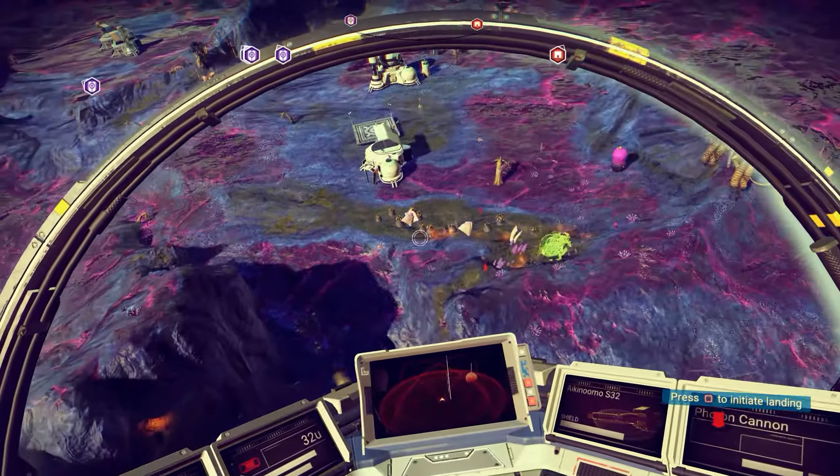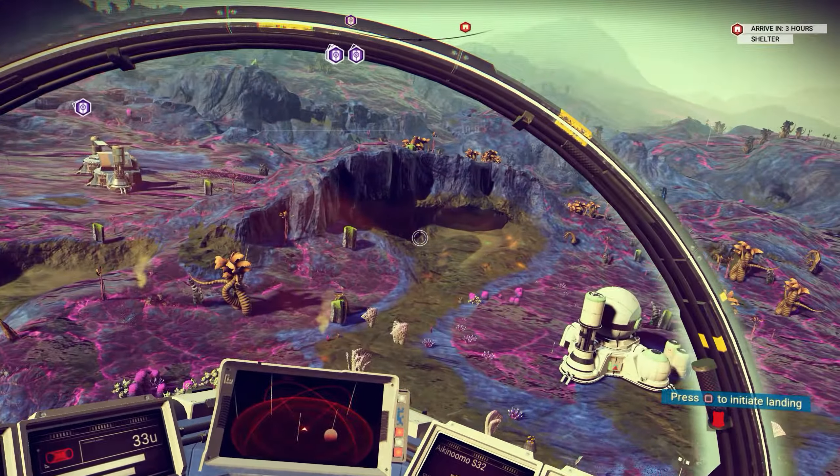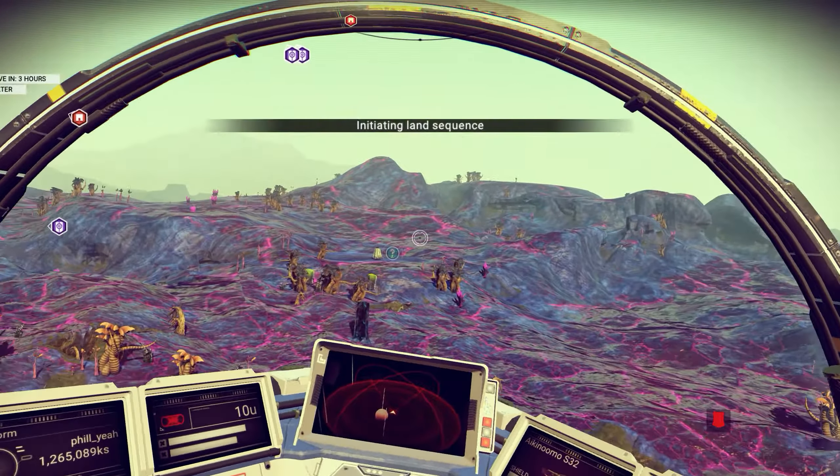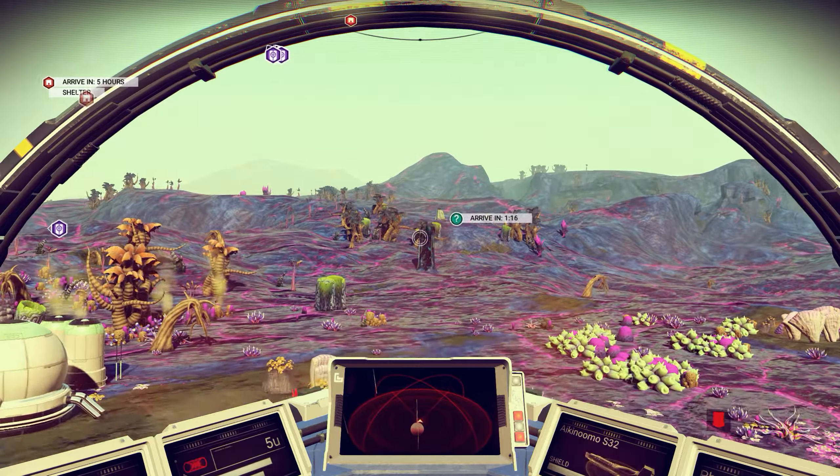Oh, there's a proper little landing pad over here. I can't resist that. Oh my god, there are so many things on this planet right next to each other. Again, that's an exosuit upgrade over there, so we don't need that.